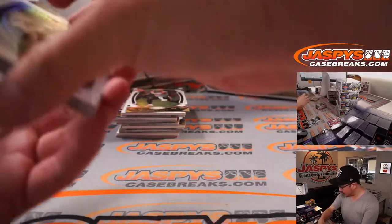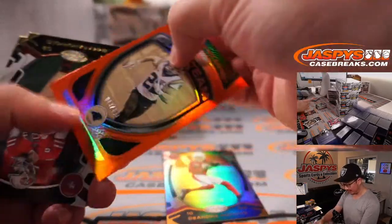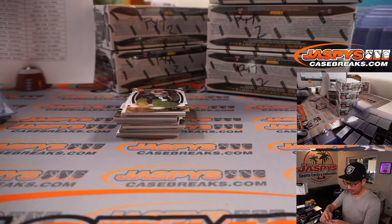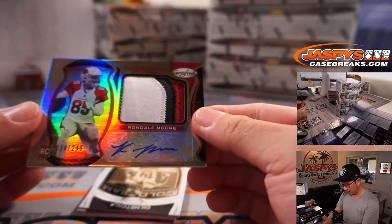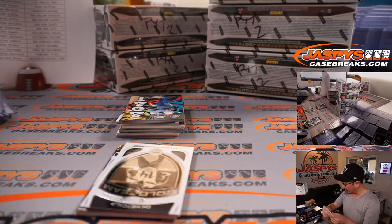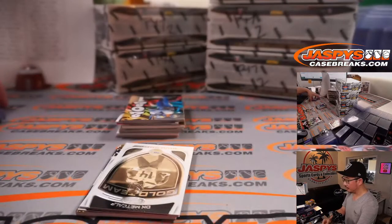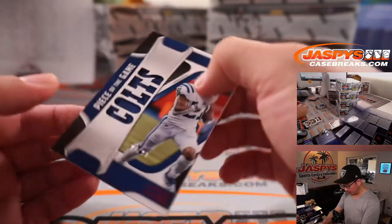Alright, first of many Mahomes base cards, but we've got bigger fish to fry — we want to see some parallels. DeAndre Hopkins to 249, Cam Akers to 149, run CMC. That's TJ with Cat Team Mojo, Carolina. And Hop going to Alex and the Cardinals. More Cardinals — there's Freshman Fabric, three-color patch and autograph, Rondale Moore for 249. One of the hallmarks of Certified Football is that the higher-numbered cards still get nice color in those patches. Nyheim Hines Fabric of the Game, Colts, 7 out of 99 — that'll be for Adam and Indianapolis.